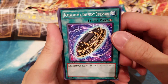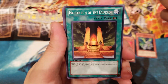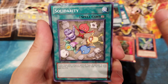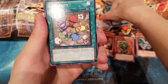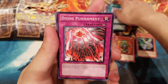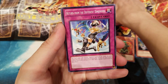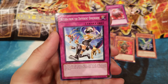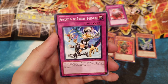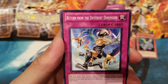Celestial Transformation, Burial from a Different Dimension — which brings back your banished monsters to the graveyard, very useful. Mausoleum of the Emperor, Solidarity — really good because if you run all Fairies in this deck you gain 800 ATK. The Fountain in the Sky, and Divine Punishment — a really good counter trap that synergizes with Sanctuary in the Sky. Then Return from the Different Dimension — this card is so old and nostalgic. I believe it's been banned for a long time, probably more than five to seven years.